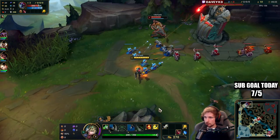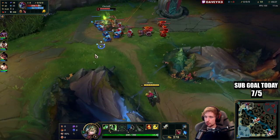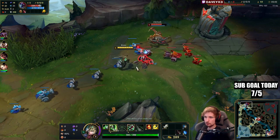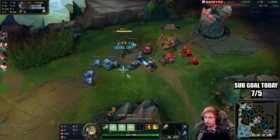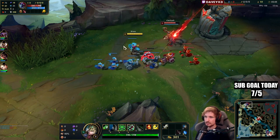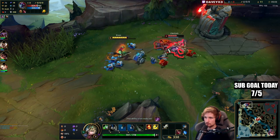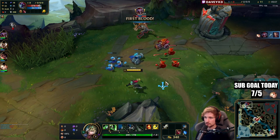Cho'Gath's Q is very easy to predict because you can see the animation going off before it actually hits the ground. If you have trouble predicting his Q, just look at the champion animations — very easy to tell. The second you see something different from his auto attacks, you know something is up.